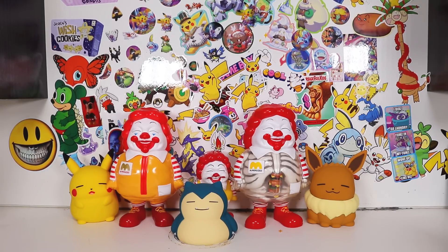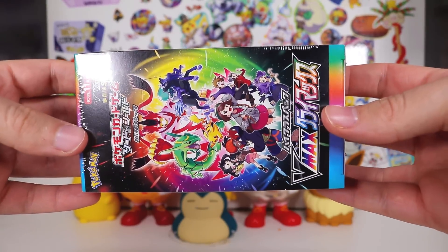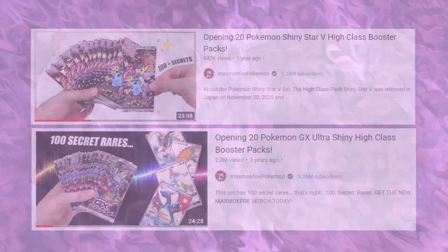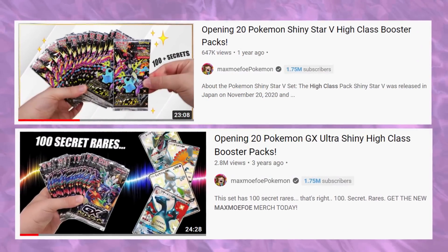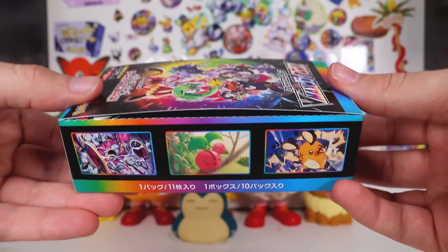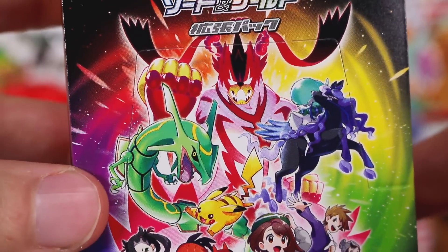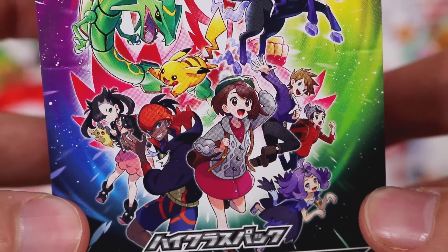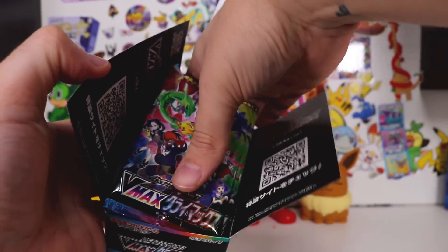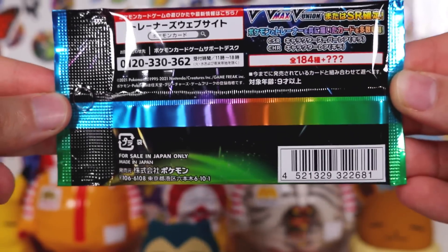To say I'm excited to open this set that we're opening today would be an understatement. Introducing VMAX CLIMAX! We've got V cards and now we have a CLIMAX set. These are high-class packs, similar to some sets that we've opened in the past. And we have the Return of the God pack, which is where you can get a pack that's entirely kitted out with the best stuff. We also have the Return of character rare cards, which is where you've got the trainer with their Pokemon. I think it's best to just let you guys take a look as we open this up.